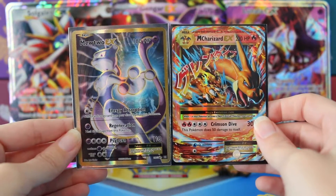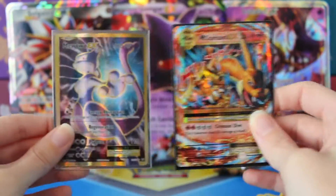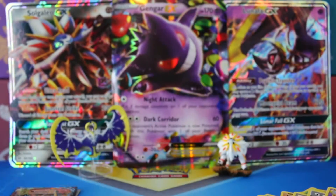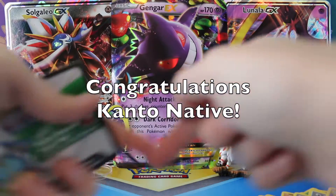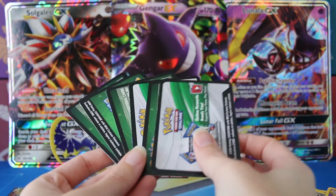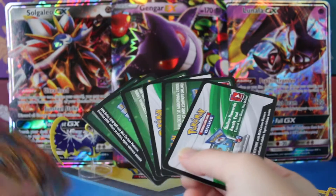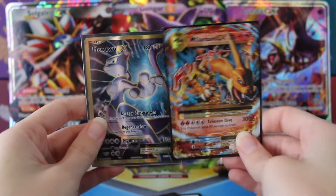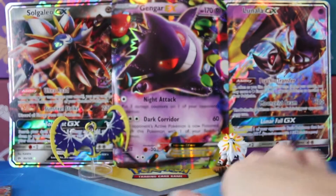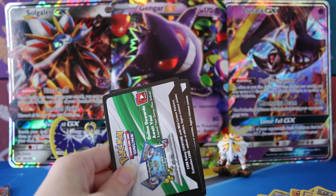This is a tough one, guys. They're both so cool — I can't choose. Right here, right now, you should be seeing the random winner to my last set of codes. If you could send me a private message on YouTube, I will send you your codes. For a chance at today's code cards, I need your help — what is your favorite card of these two EXs? Just let me know in the comment section below. You need to be subscribed and have your subscriptions public, and if you're under 18, make sure it's okay with your parents. I'll announce the winner in two days.